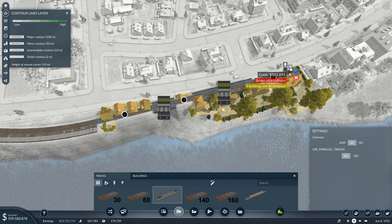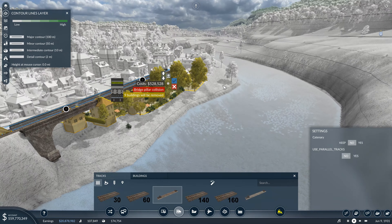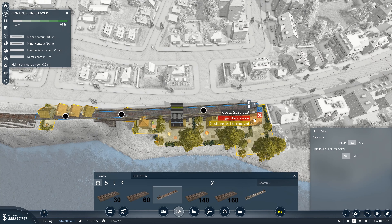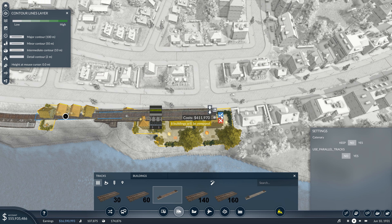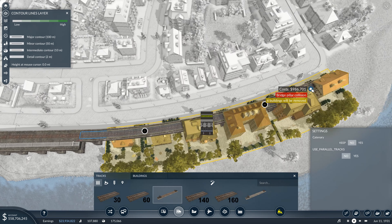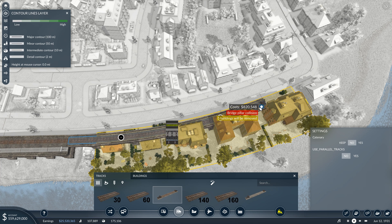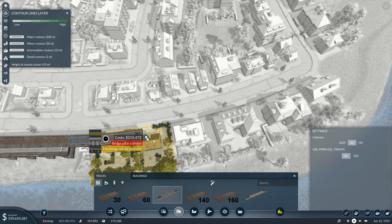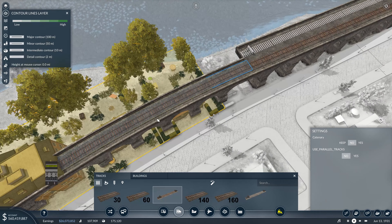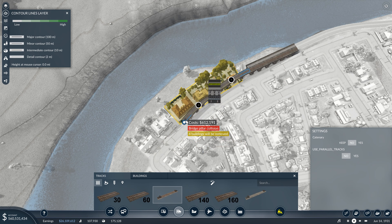Turn off parallel. Now we go up pretty high - I guess that's fine. Bridge pillar collision - what are you colliding with? Let's go there, taking out all of those buildings, but it will be worth it. Bridge pillar - come on, you can do it. Why are you colliding? Clearly with a ton of buildings, but you should be able to get in here.